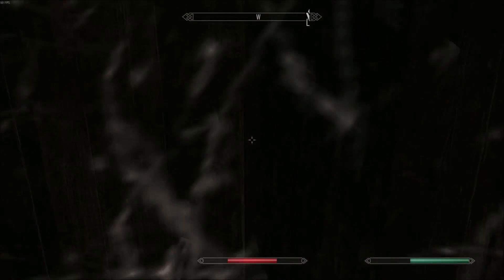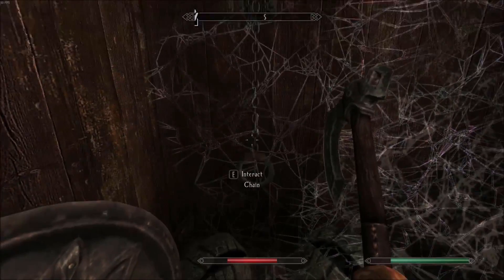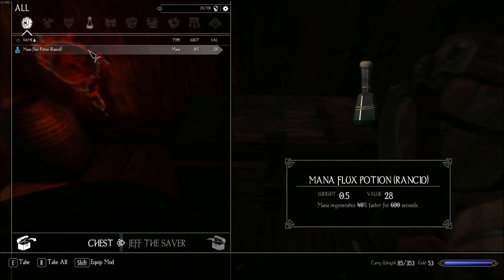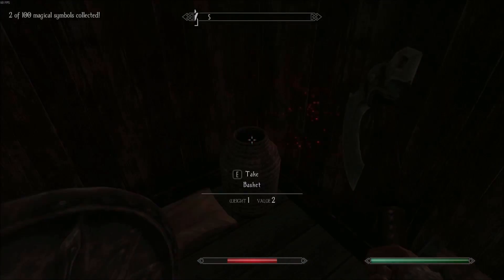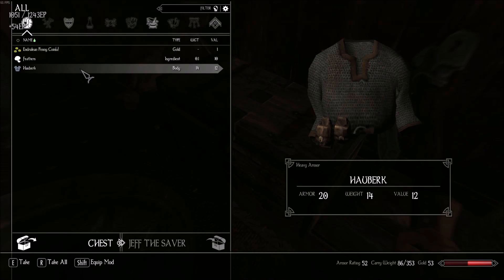I doubt there's anything in here — nah, it's just a wall. There's a chain here though. Got a magic potion and a magical symbol, and a chest with that in it.